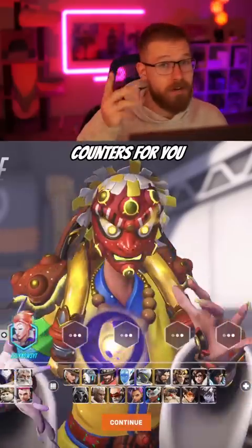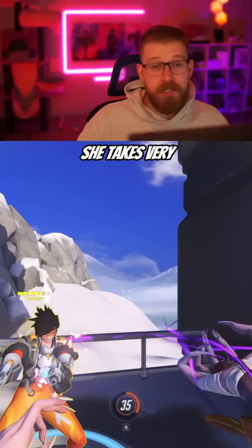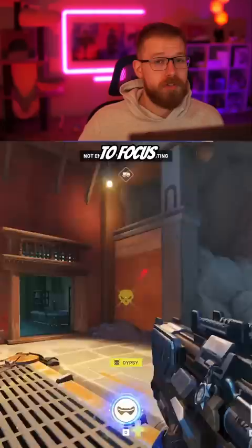Here are three counters for you to use against Moira. As a general tip, you don't want to panic when going against a DPS Moira. She takes very little effort to aim, but she does have a lower damage per second that's very consistent. So instead, simplify your strafe or even stand still to focus on your aim to out-damage her.